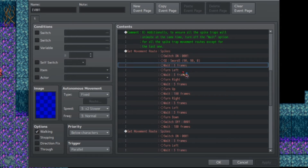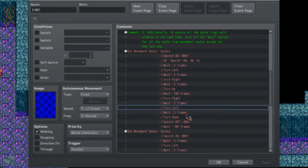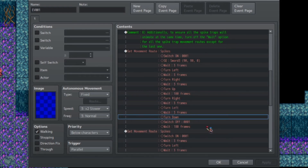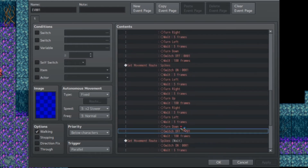To animate the spikes changing, we're going to have the event turn left, turn right, then turn up - where turn up will be when the spikes are completely raised. Then we'll have it wait for a little bit so players have time to react. Then we'll reverse the order: turn right, turn left, then turn down, which is the default position where all the spikes are lowered. Think of it like a character - turning has its own set of animations, which is what we're doing here. We'll also be turning off switch one at the end, which does not get affected when all three events have this switch turned off.